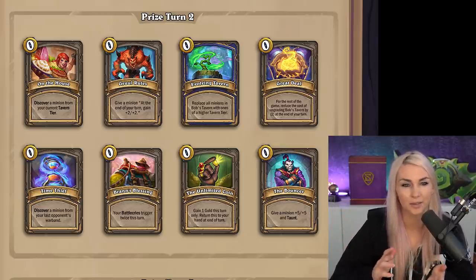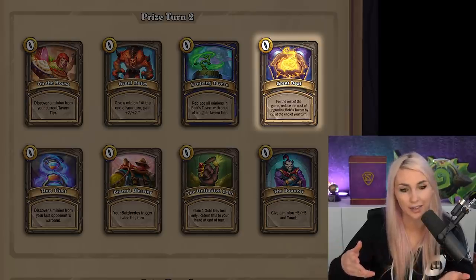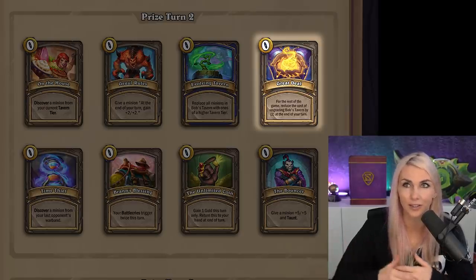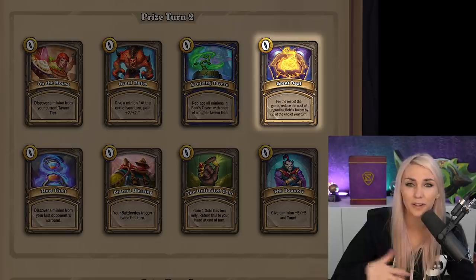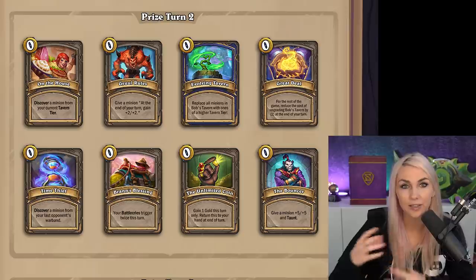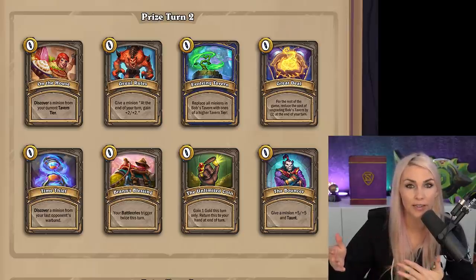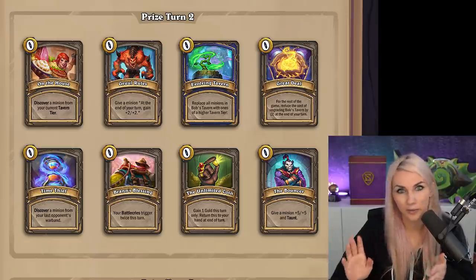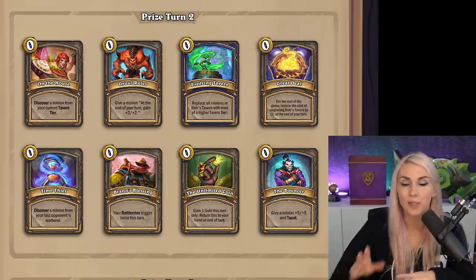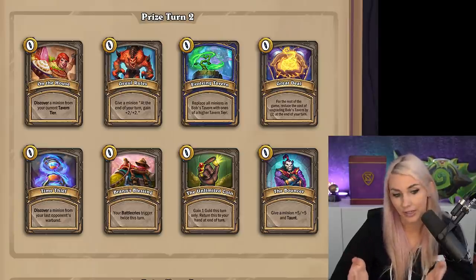Sometimes when I get things I don't really care for, I'll take Great Deal, which reduces leveling cost. If you have a hero that levels really easily, like Shemvala, don't take this obviously. But let's say you're really stuck — you need to build your comp up more before you feel comfortable leveling, so you're not going to level for a couple turns. Then take Great Deal, so that once you feel more comfortable leveling to tier five, it's going to be really cheap.